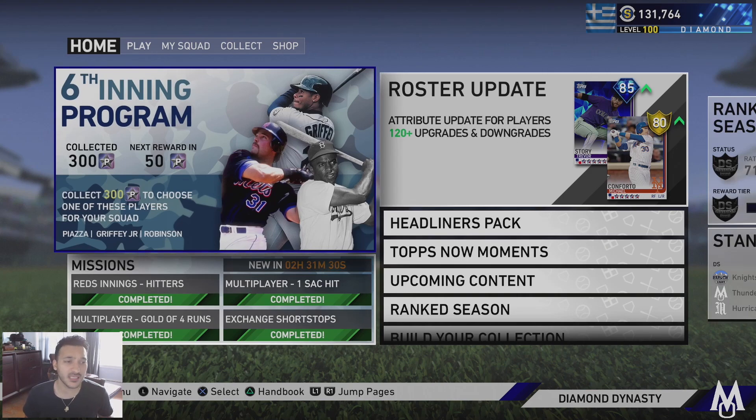Let me know where you guys are at with the Sixth Inning Program and which boss you're going to take. I took Piazza trying to get stubs out of it — that didn't really work out. Griffey is definitely the move, and I'll probably pick him up later in the month or toward the end of the program, since we try to be smart with our stubs on a no-money-spent account. Let me know who you guys end up taking — thanks for watching!